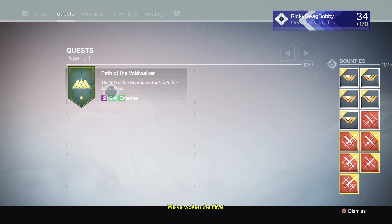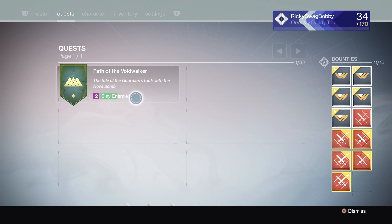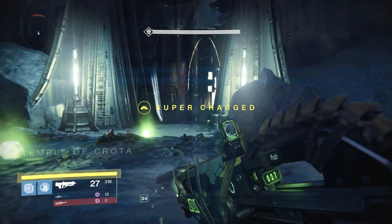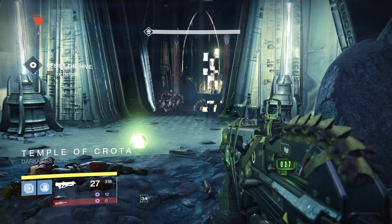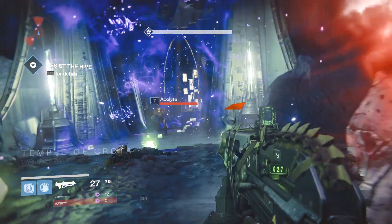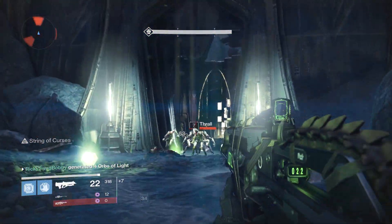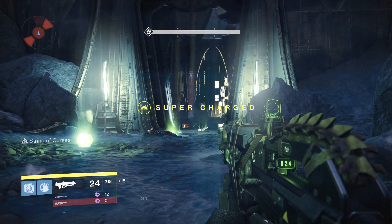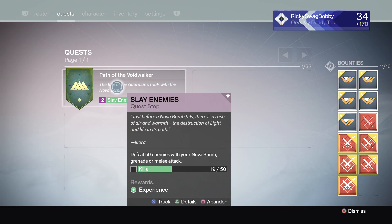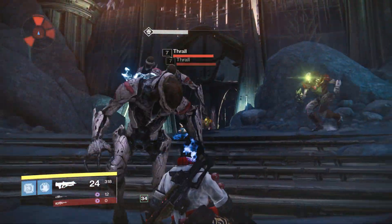What I like to do is kill enemies to regain my super, use the super, then Bad Juju until I get it back, die, super, and just keep repeating that. I like to play it safe and kill fewer enemies, then keep wiping — because wiping is a lot quicker than killing too many enemies and having to go to orbit and back down to re-hit the checkpoint.